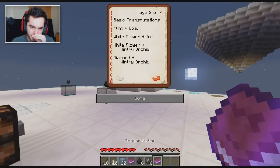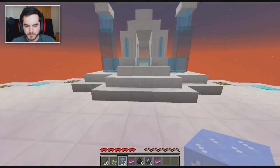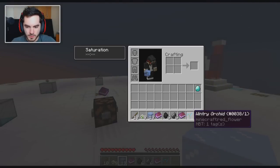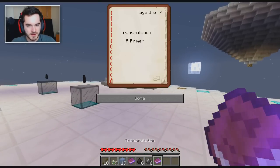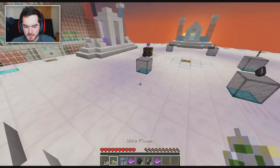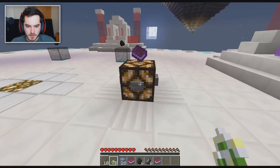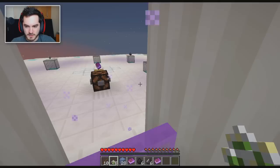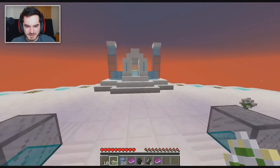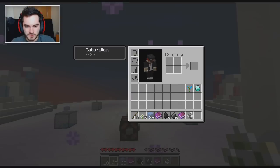Next up: white flower plus ice. So we've got some white flower that we're gonna put over here, and we gotta put some ice down. Boom, hit the button — bada bing bada boom and voila! What do we get now? A wintry orchid — how fantastic! Now wintry orchid plus white flower, so we need to make another wintry orchid then. A little bit of this, a little bit of this — bada bing bada boom, all right. We got two wintry orchids now. We're going white flower plus wintry orchid, and that's going to give us another thing. There we go and boom. Oh yeah — string! All right, it's just normal string.